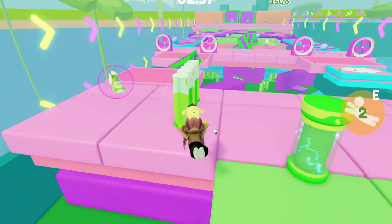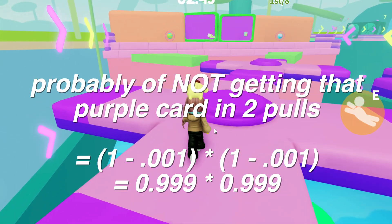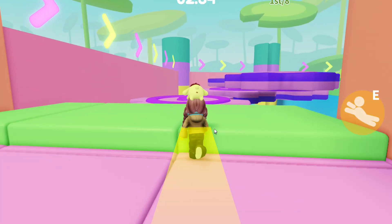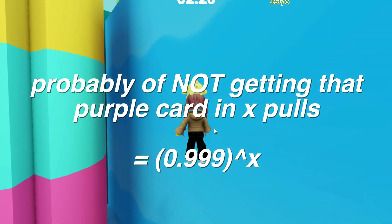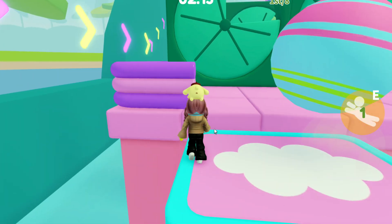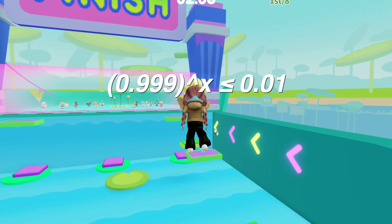Remember that 0.999 — we need to hold on to that number. If you had two pulls and wanted to find the probability of not getting Cinnamarole on either pull, you would take 0.999 and multiply it by 0.999. If you had three pulls you would multiply by 0.999 again. So the formula for the probability of not getting the card for x number of pulls is 0.999 to the power of x, where x is the number of pulls. Because we want a 99% chance of pulling the card, we need to set that entire formula to be less than one percent, giving us: 0.999 to the power of x is less than 0.01.